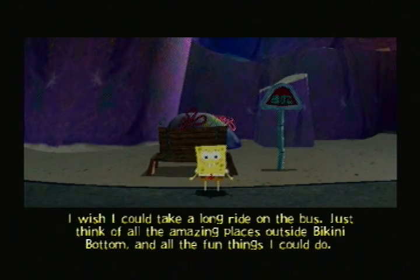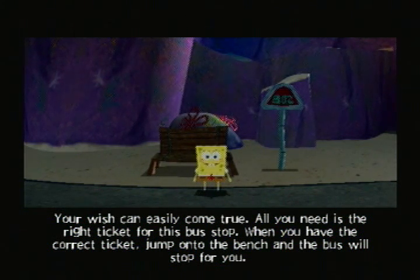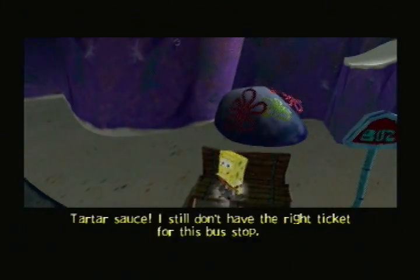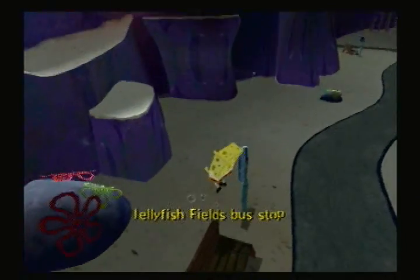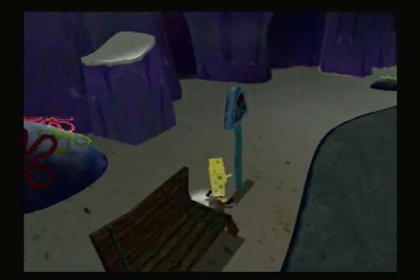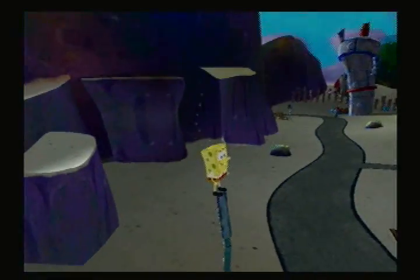'I wish I could take a long ride on the bus. Just think of all the amazing places outside Bikini Bottom and all the fun things I could do.' 'Your wish can easily come true. All you need is the right ticket for this bus stop. When you have the correct ticket, jump onto the bench and the bus will stop for you.' Kind of like the taxi — it's kind of annoying though. I still don't have the right ticket for this bus stop. By the way, these are all Rock Bottom-styled buses. The Rock Bottom doesn't appear in this game for some reason — it's kind of weird that its existence was acknowledged but you never actually find Rock Bottom itself.